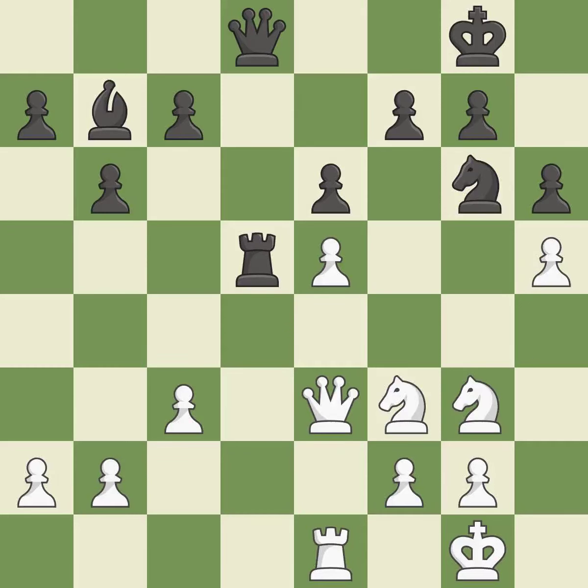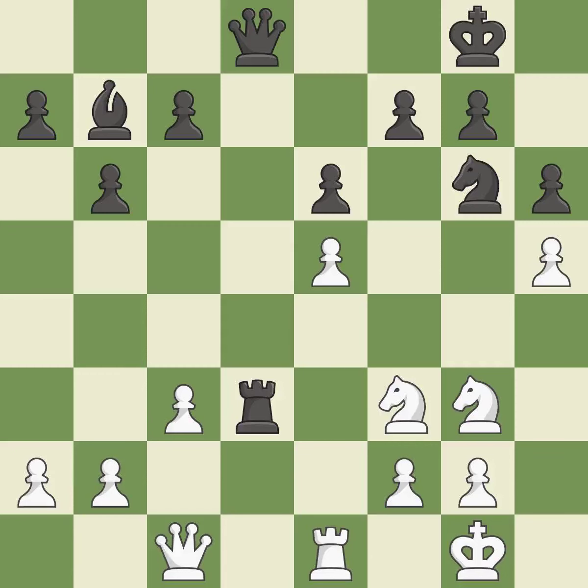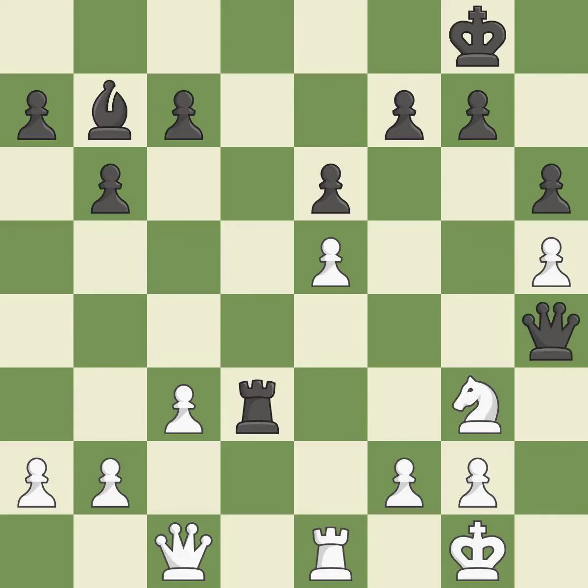This strikes a rival knight — it is ideal. By posing a threat to a queen and compelling it to flee, this wins a tempo — it is ideal. The queen is therefore moved to safety — it is ideal. This poses a queen-winning danger — it is incorrect. After all captures, this is an equal trade. This stops the opponent from being able to win a queen — it is best. Backs off — it is ideal. Thus a pawn is lost — it is incorrect.